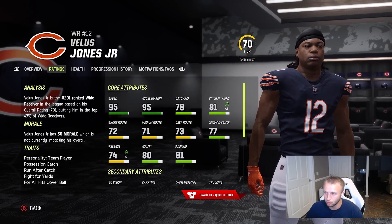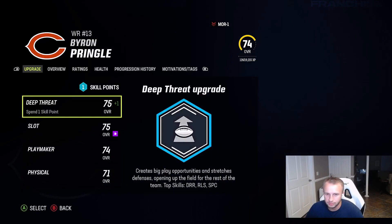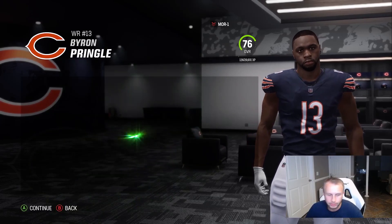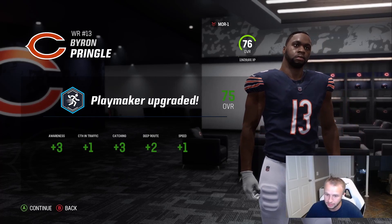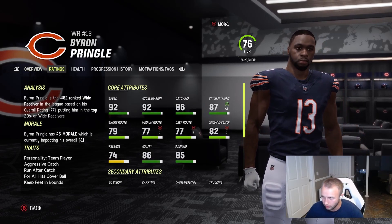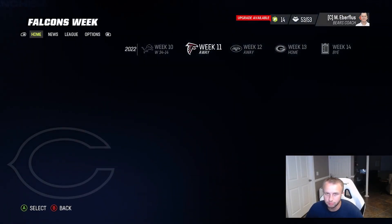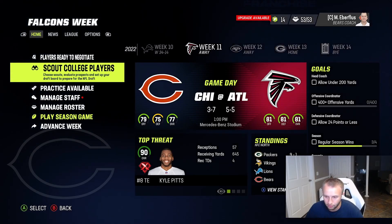Velus Jones is now up to 95 speed, 95 acceleration. Route running's not there yet but he's got the speed — he's our speedster along with DJ Moore. Byron Pringle gets an upgrade too, going playmaker. He doesn't get many reps anymore, but awareness, catching in traffic, plus one speed as well. Up to 92 speed for Pringle.